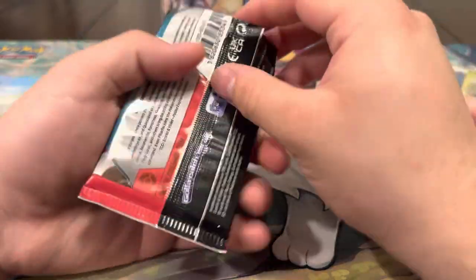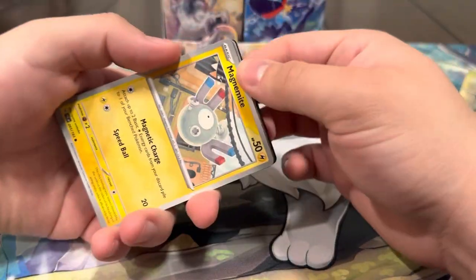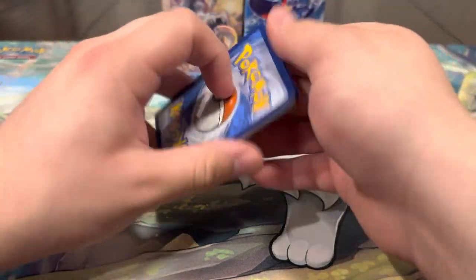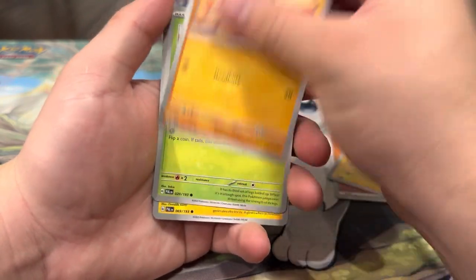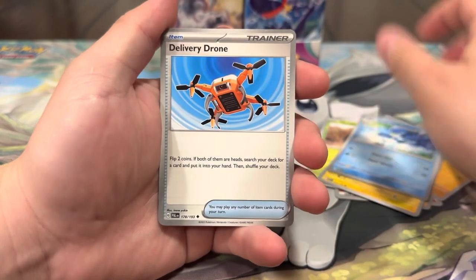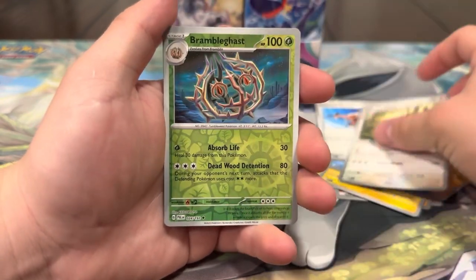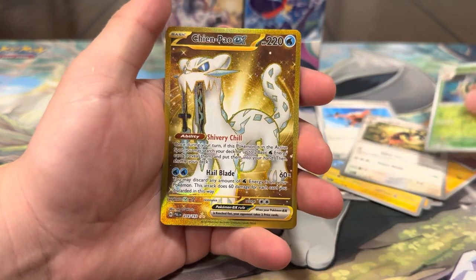We're going to be opening up our first ever pack of Paldea Evolved and I'm so excited. Hopefully we can start off with a banger. Hopefully you guys can get that code card as well and pull some nice cards. Let's see our first impression of the set. We got Magnumite, Nacli, Nimble, Shinx, Quaxwell, Delivery Drone, Riolu, and Brambleghast.